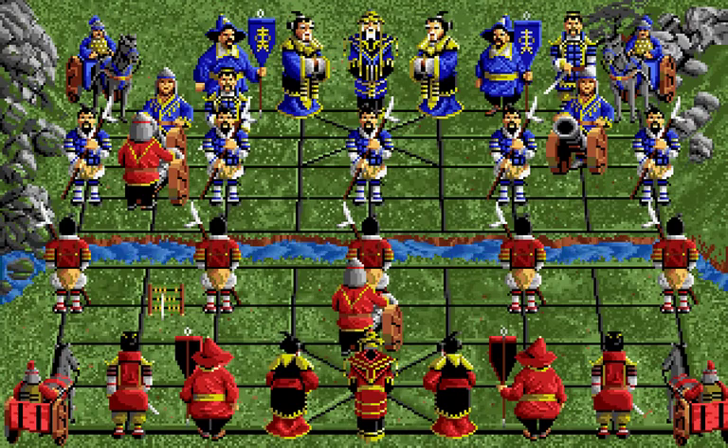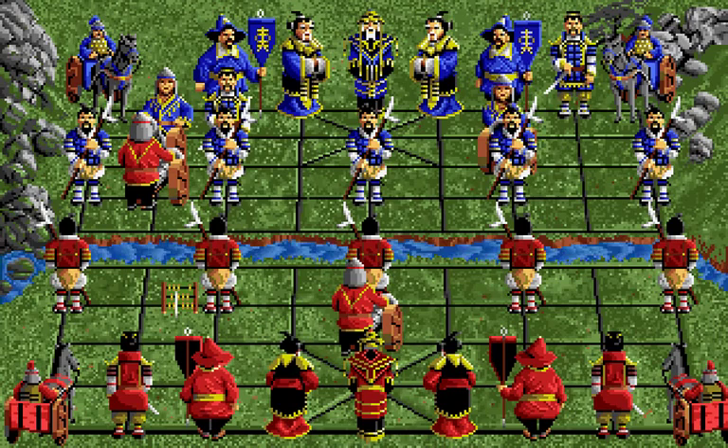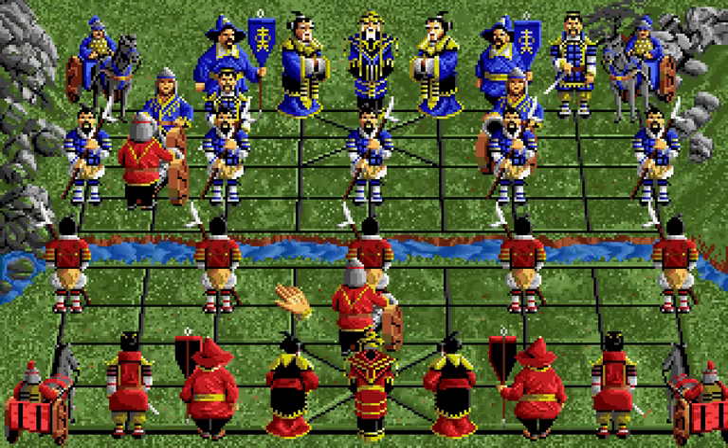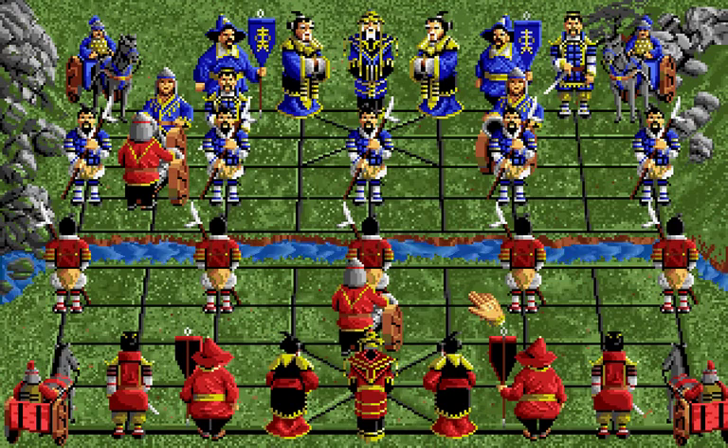It seems my opponent's thinking about this move for quite a while. There he goes — he moves his cannon to threaten one of my unprotected soldiers. I could potentially move the knight out to the edge of the board to protect that soldier, but not being used to chess strategy, I eventually decide to just go ahead and abandon that soldier and start an exchange of my own.